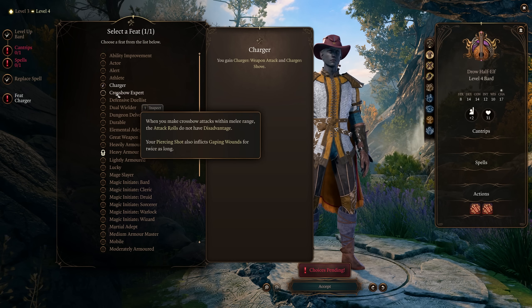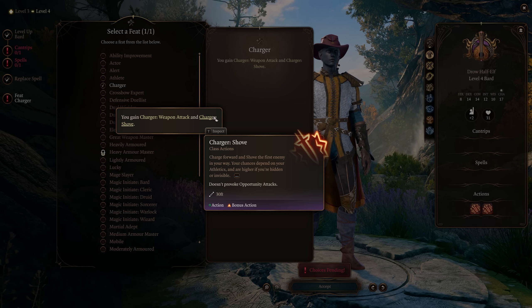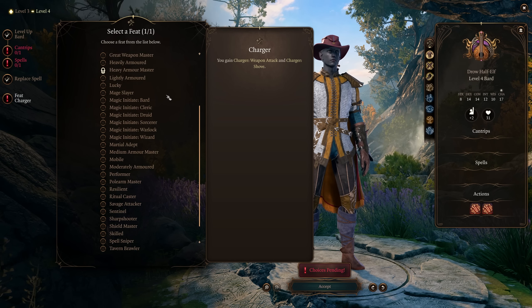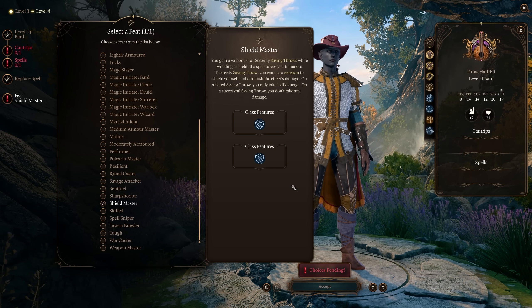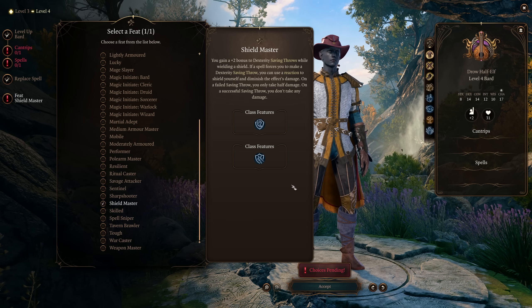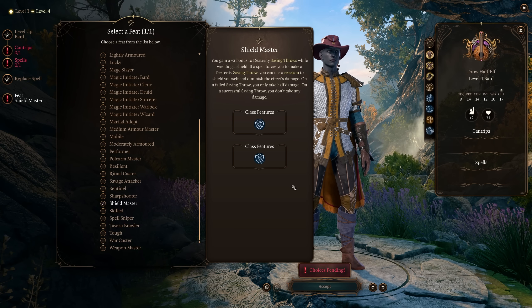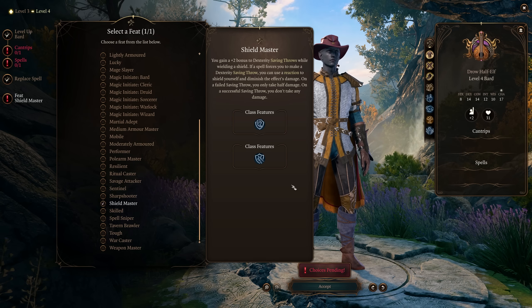Charger is a very fun feat thematically — you can knock someone off a ledge with a weapon attack or shove after dashing. The shove is really nice for pushing enemies into a precipice; maybe you're in a goblin camp with people on a bridge and you just knock them off entirely. Shield Master basically gives you rogue/monk evasion capability without being a monk or rogue. You gain plus two to dexterity saving throws while wielding a shield, and if a spell forces a dex save, you can use a reaction to shield yourself — on a failed save you only take half damage, on a success you take none.